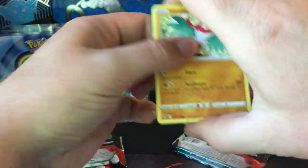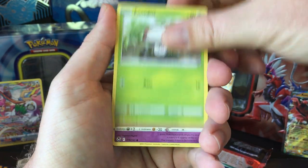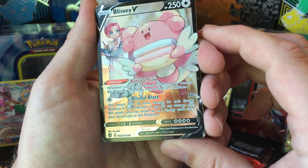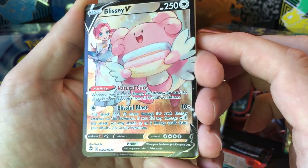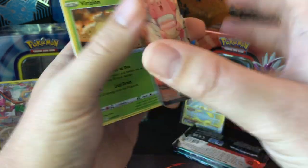Alright, Silver Tempest again: Hauluca, Relicanth, Sandygast, Foongus, Elgyem — hey, Blissey V! I love these textured V's, I really do. I wish they made every V textured.